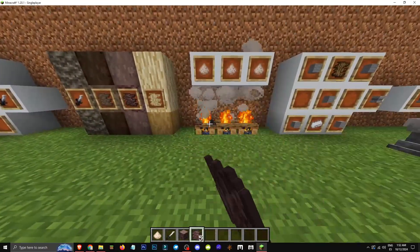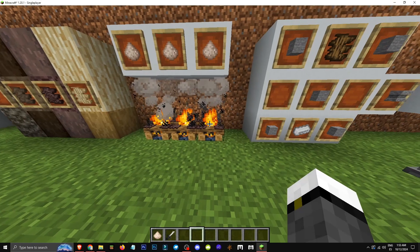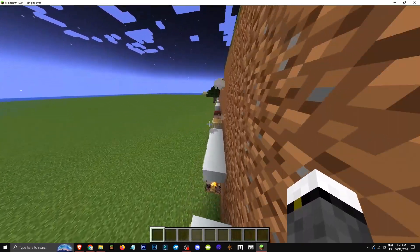Then we take this bark and put it in a campfire. It can be from any tree, and after a while it'll turn into wood ash. That's how we can obtain this item.